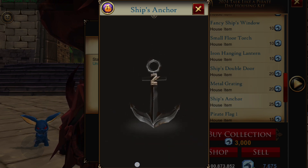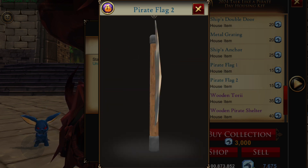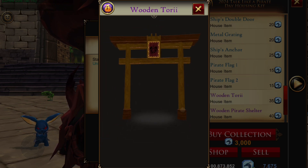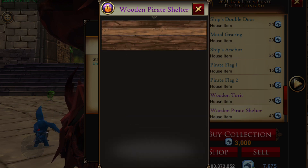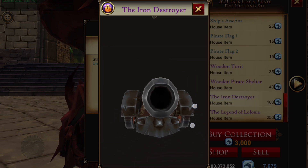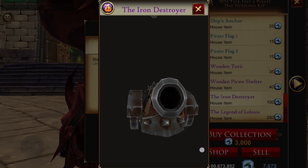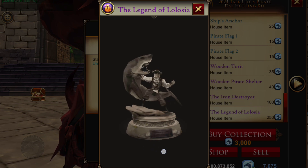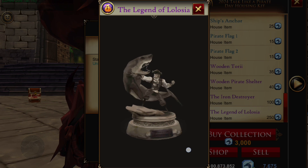Now we're into the DC items — when you buy the collection you have unlimited access to those. We have a wooden torii — I love the red ones — and a wooden pirate shelter. That cannon is awesome, too cool! Then we have the Legend of Losia statue — the one you climb to get the Shark Puncher title. I find collections great value because you're not paying gold for things at individual prices.